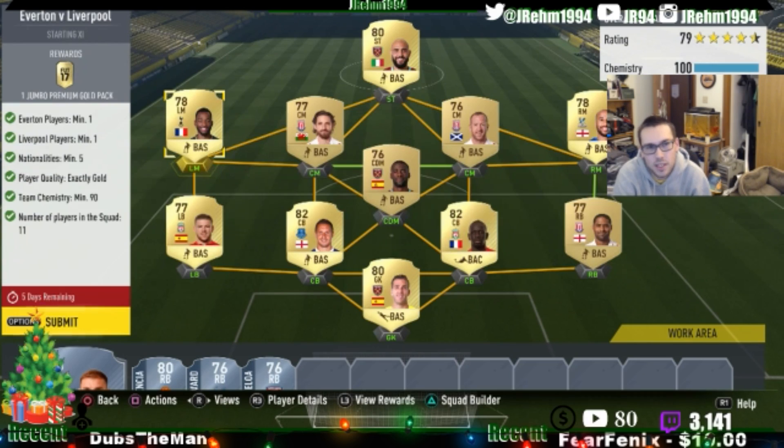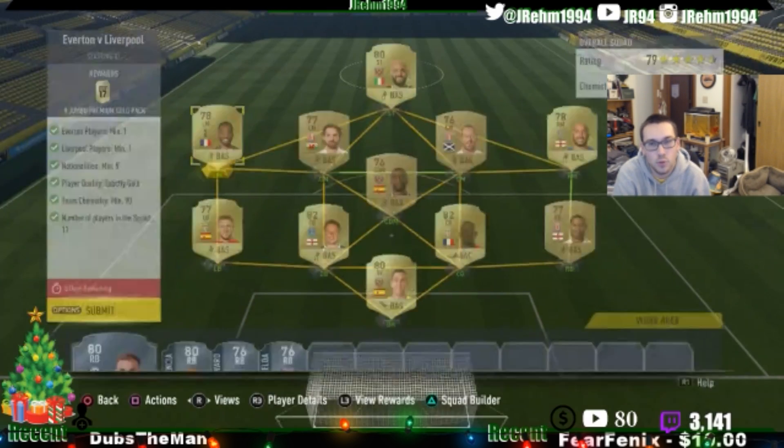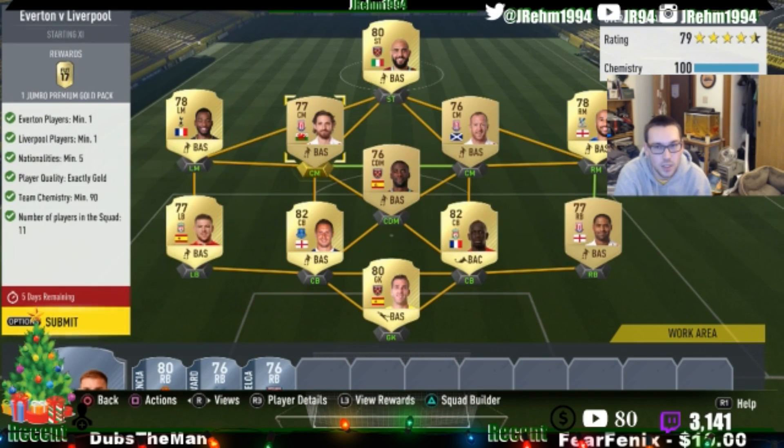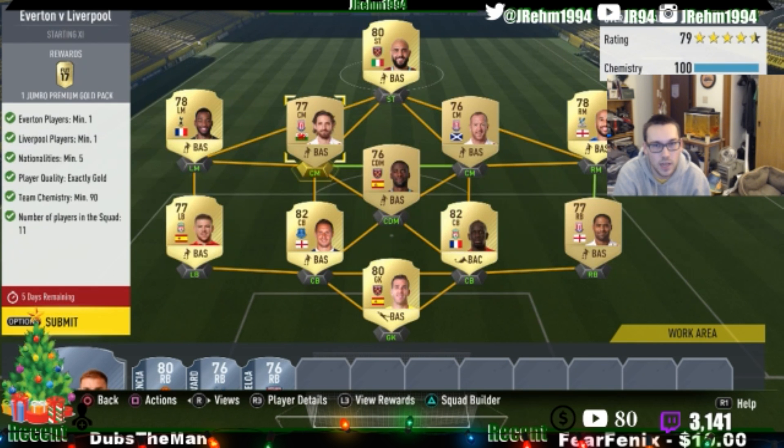I had Marino and paid 1100 just for the rating, then 750 for another, and Allen for 550. You need to have at least five different nationalities in the squad.